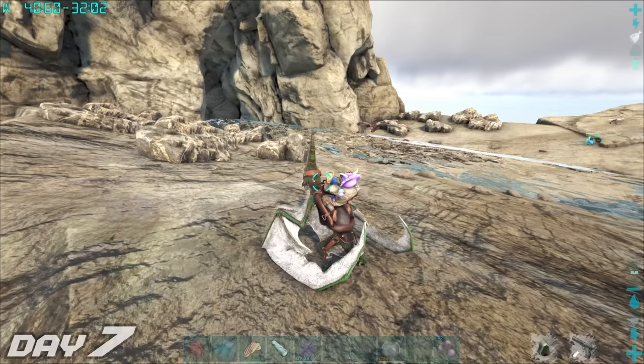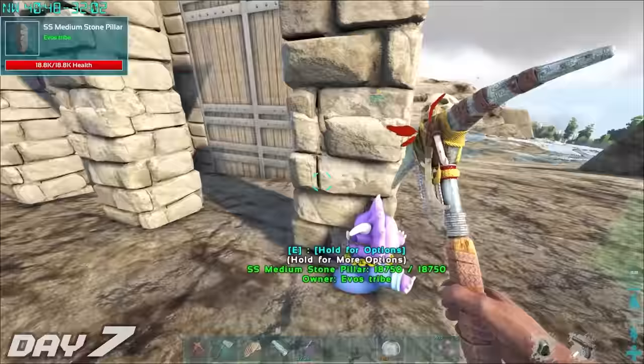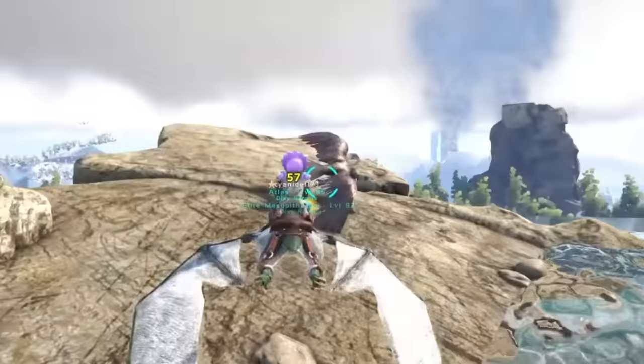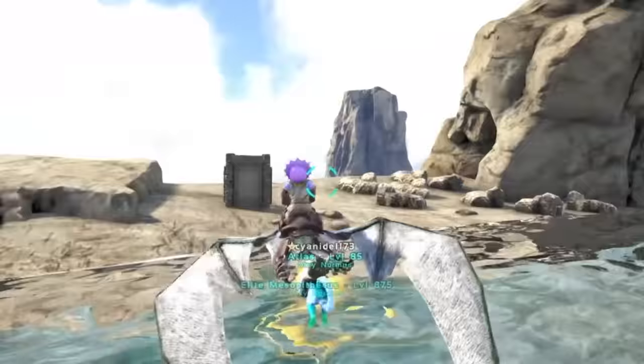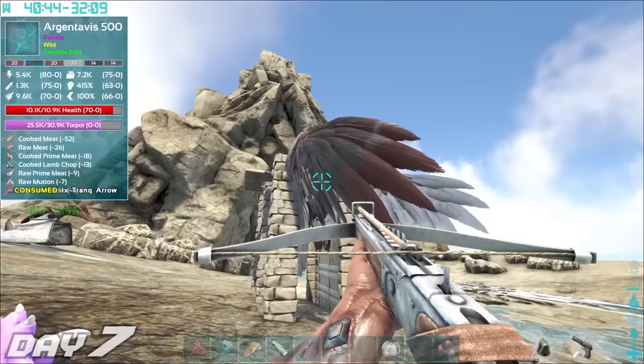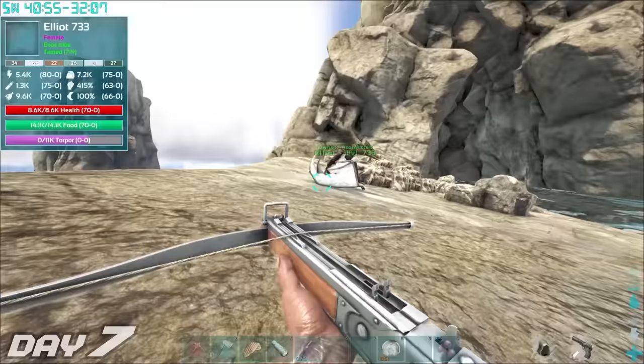Back to working on our base. Day seven and our progress isn't really going too great — we really need to focus in. I went out and built a trap for this big-ass pigeon, which I plan to use as a pack horse to help us tame some farming dinos later on. We shot this bird a few times to put it into a deep sleep, but we had to wait quite a while for it to tame up, so I flew off to explore the area some more.